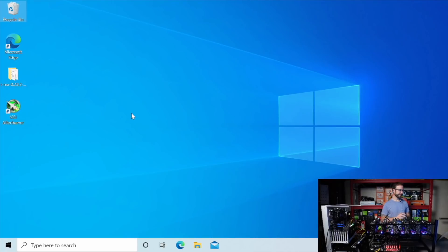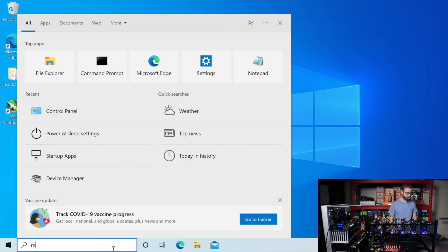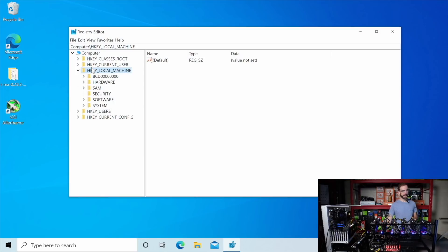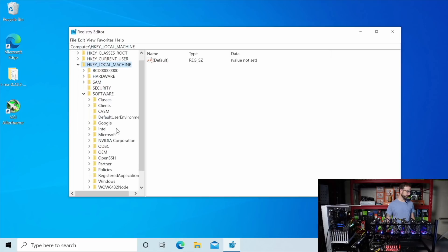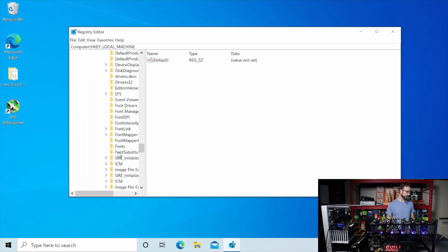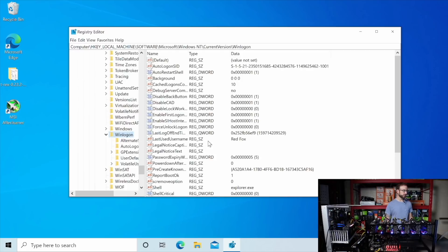We're over in Windows — you can see my desktop here. One of the first things I want to go over is how to get Windows to automatically log in. Just in case your rig were to restart and you're away, you want it to auto-login so your miners can start again. We're going to go over to the Registry Editor. The path you need is HKEY Local Machine, then Software, then Microsoft, then Windows NT, Current Version, and then all the way down to WinLogon. In here, you need to create some strings.